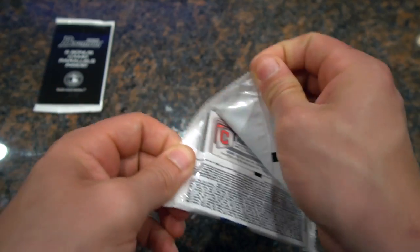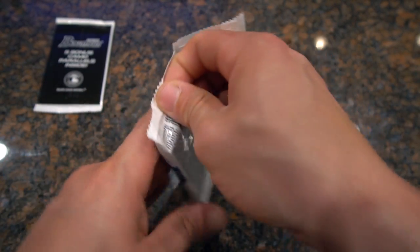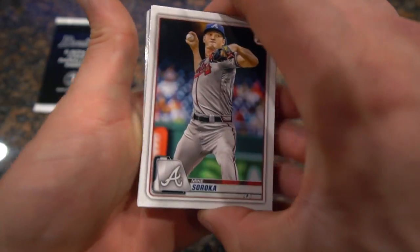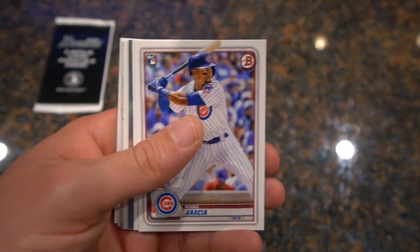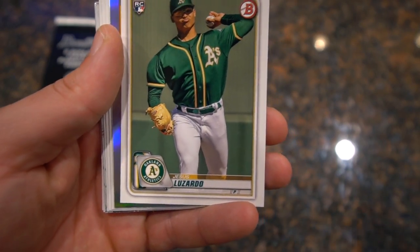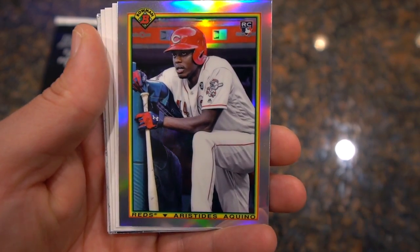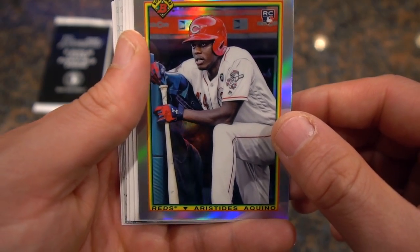I'm definitely going to keep checking to see if this Walmart restocks, because there's supposed to be some new product coming out towards the end of the month, going like the third and fourth weeks of June. Mike Sroka, we have a Robel Garcia — supposed to be a good player for my Chicago Cubs — and then a Jesus Luzardo rookie card, and an Aristides Aquino. This is a really cool card to hit. Really excited about that one — let's get that one sleeved up right now.